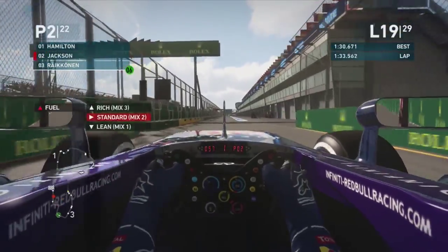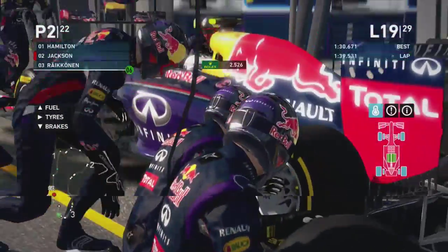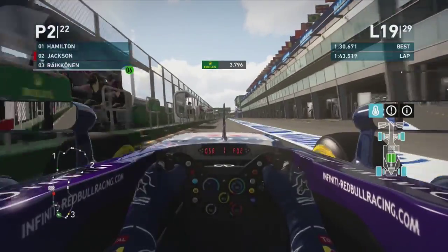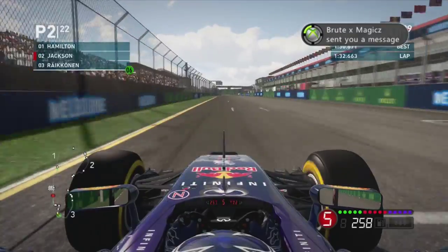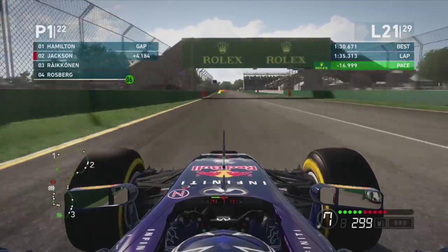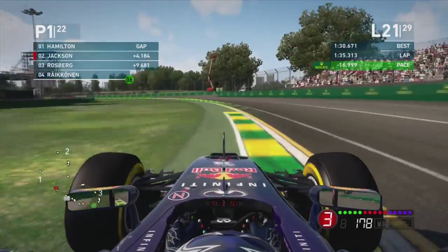We decide to go for the undercut on Hamilton and come into the pits. I was originally going to put on a set of primes but I forgot to change it, so we're going onto a set of options — we'll need to make these last for about 10 laps which will be pretty hard. But the undercut works — Hamilton comes out of the pits and we've just got in front of him with about a two second lead.